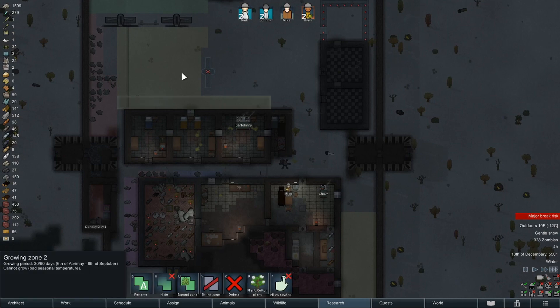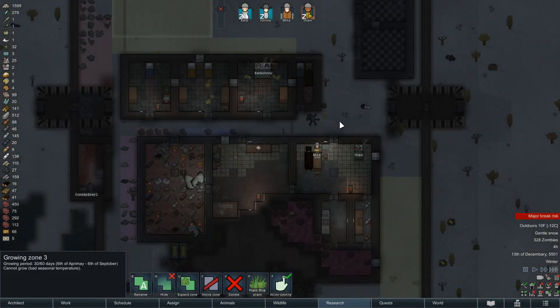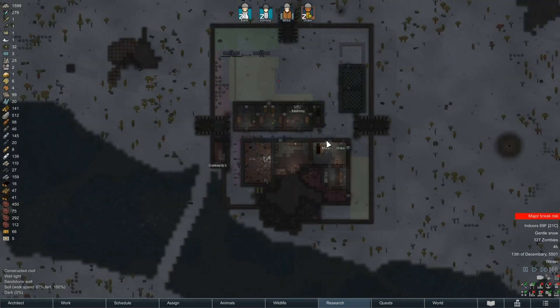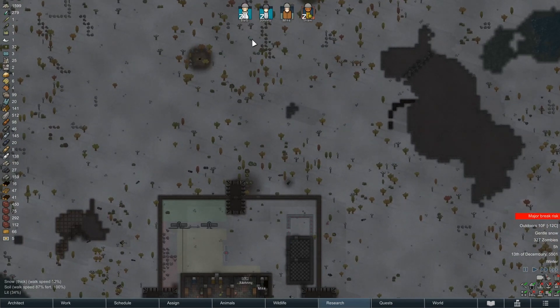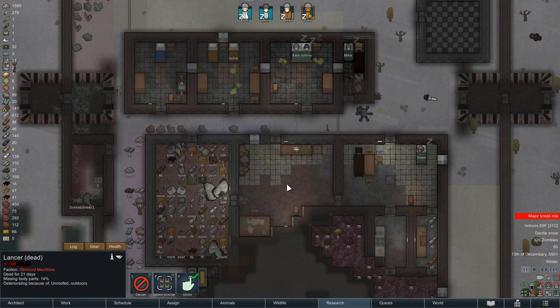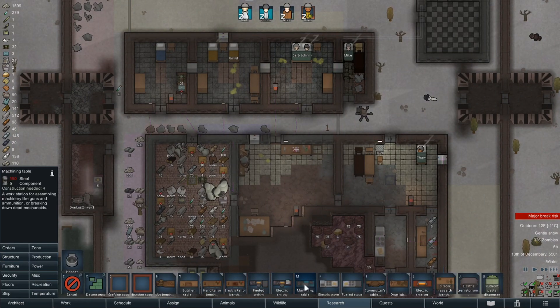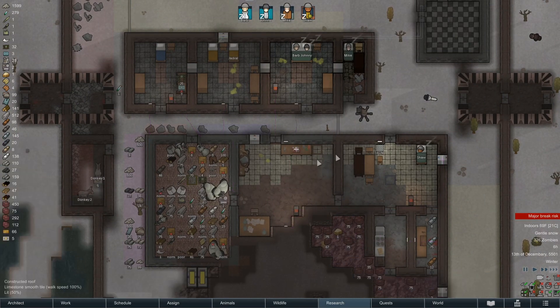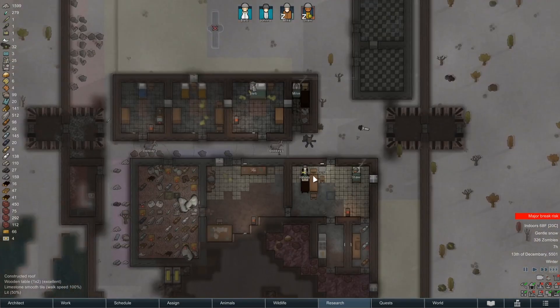The zombies aren't enough it turns out — you have to deal with the food poisoning as well. Something's getting killed — I don't see where it is. There's still a mechanoid up there which we should go grab but it's just a little steel. What do we have for steel? We have a hundred. What does a machining table cost? A hundred and fifty — balls.